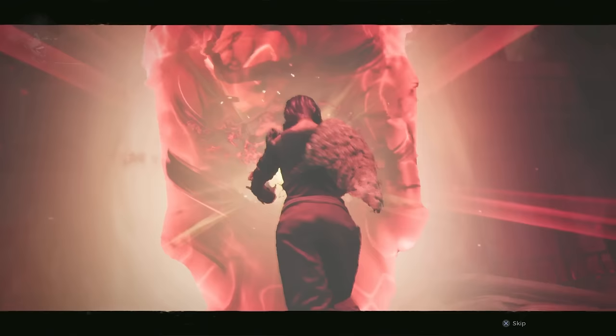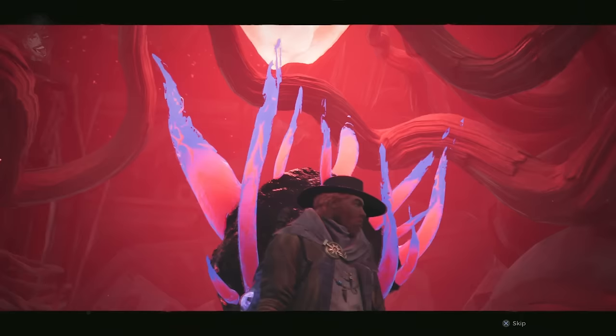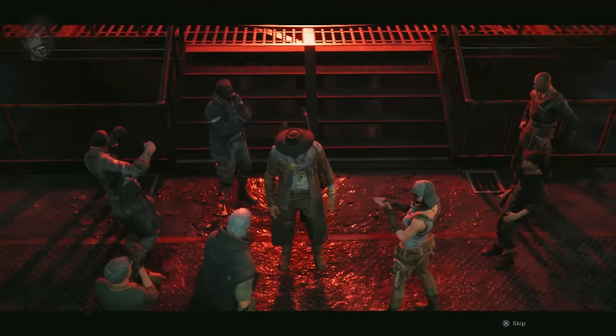Shifting to the alternate realm, Clementine creates a new portal which leads somewhere different. Inside the portal the wanderer comes face to face with Harsgaard, who has now merged with the root and has taken a grotesque form. The wanderer defeats Harsgaard, which cuts the root's or Clawbone's ties to Earth. Clementine and the wanderer return to Ward 13 to a warm welcome. But again more is to be done, and this leads us into Remnant 2.